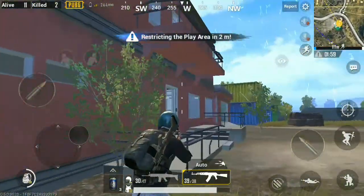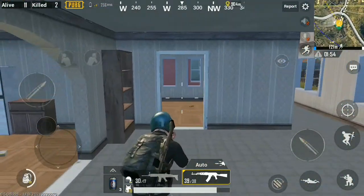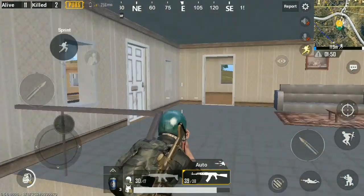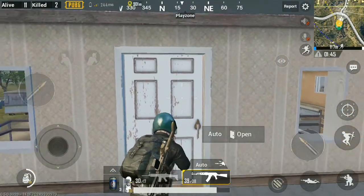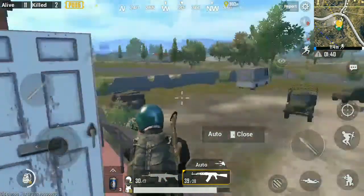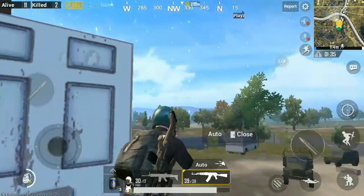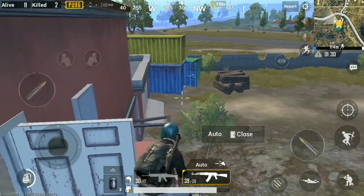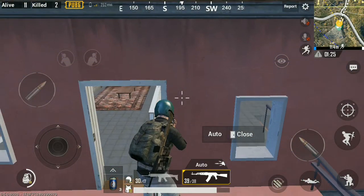I'm at one more place that has a balcony. You can see the house and the balcony. Go inside, and if you don't understand me, check the description or the comments — I'll write down the steps to do this trick. Go to the door and open it. As you can see, there's the balcony.